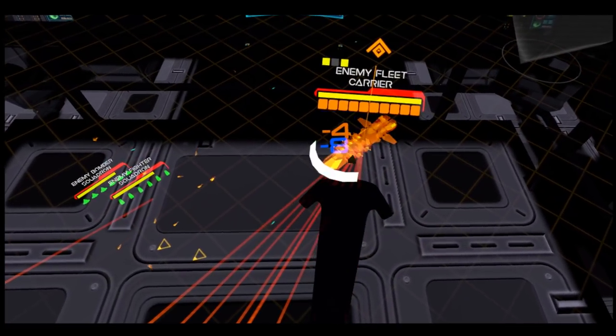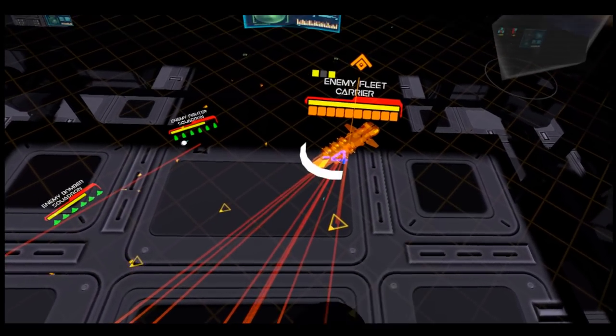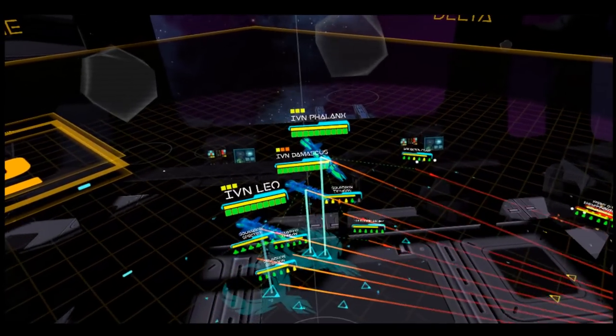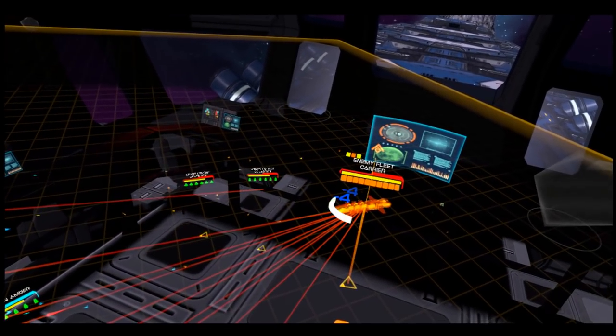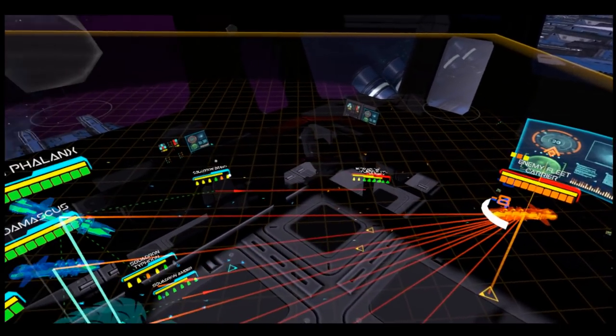Also tried to do some contextual UI changes. The shield arcs only show up when they're being hit or they're very low, so it doesn't try to clutter the screen as much. Because if you look around you get all this and it's hard to see what's going on. More work to be done on that front, but that helps a little bit.